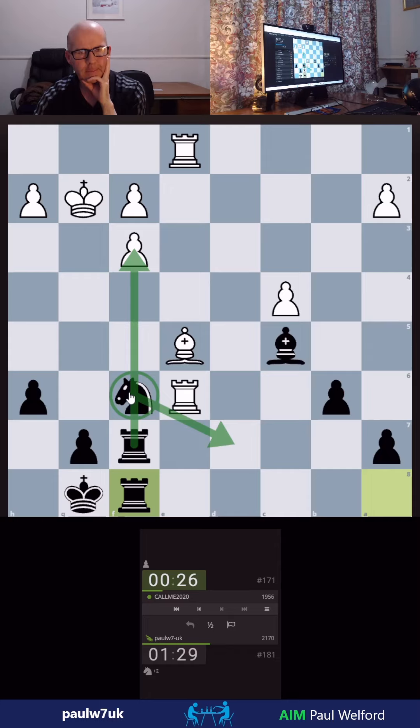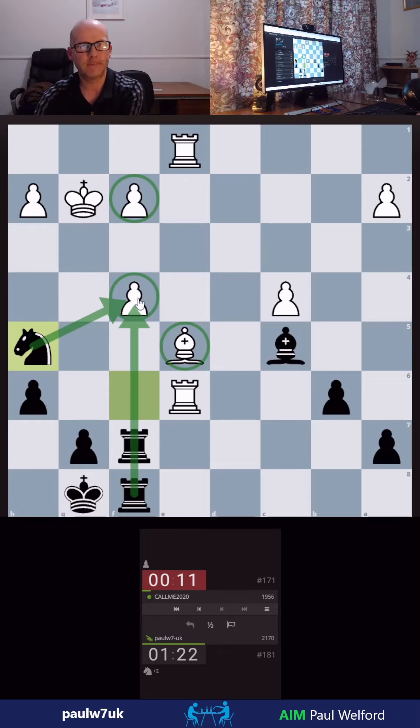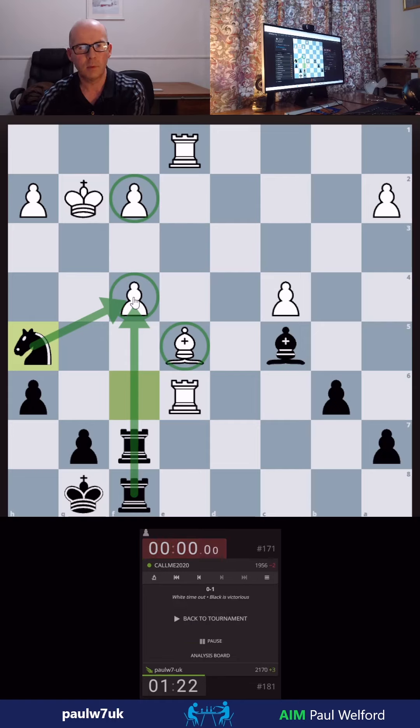Knight here maybe — he's getting low on time now. So Pawn forward. What's wrong with just Knight up to hit the pawn? Just hit the pawn — attack it three times, defend it once. Then we're going to attack the next pawn. We'll just wait for the clock to run down now. We managed to get the win — we'll take it.